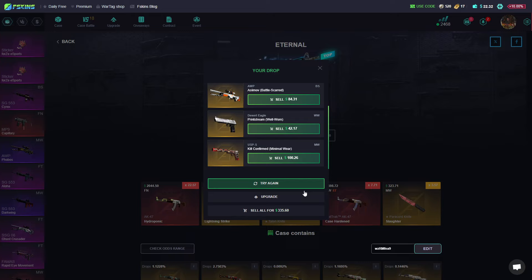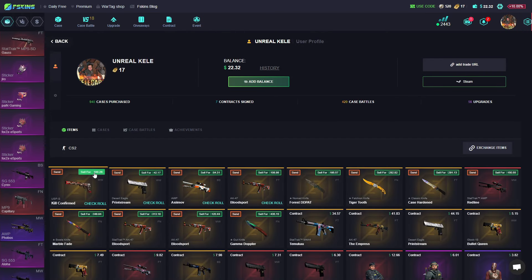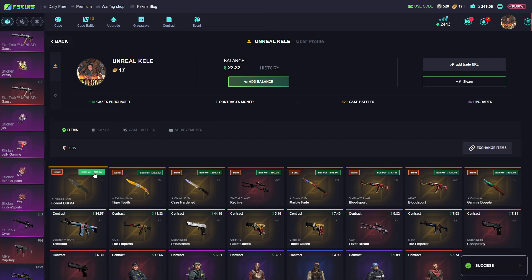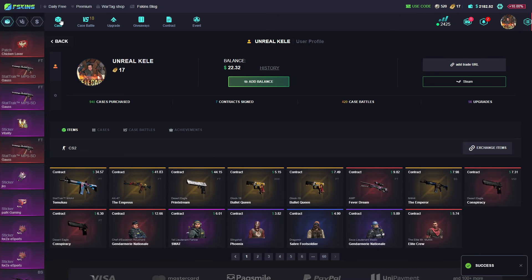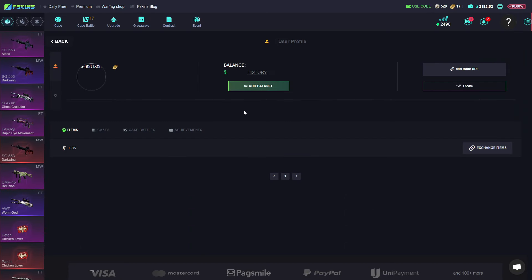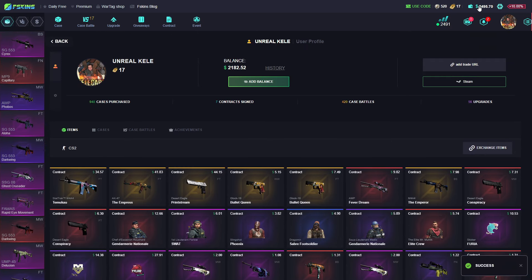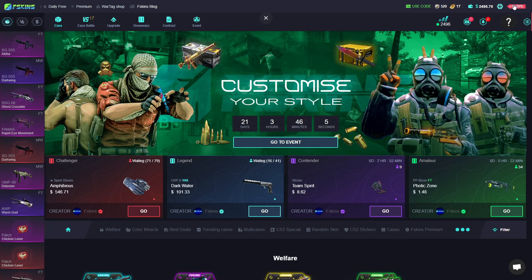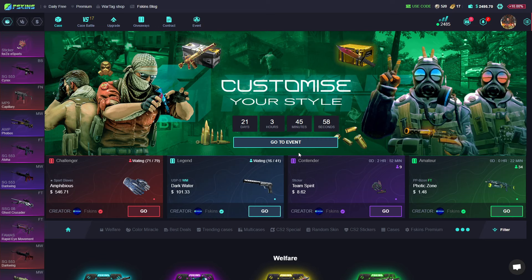Let's sell all skins and see how much we made in this video. We started with 1.9k. Wait — I have one more skin. Okay, 600 dollars profit from this video! Make sure to use my promo code 'kxcs' on FSkins. The site is provably fair, you have giveaways, a promo code with a 10% equity bonus — see you next video!